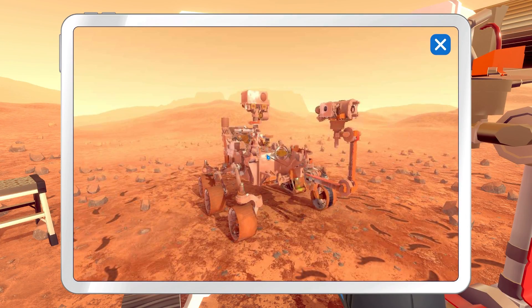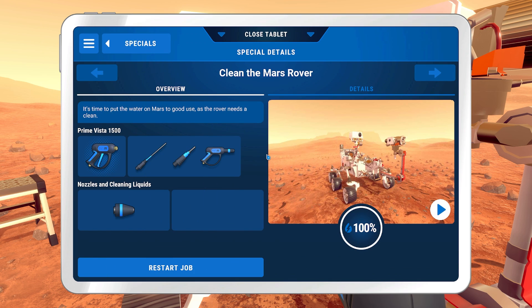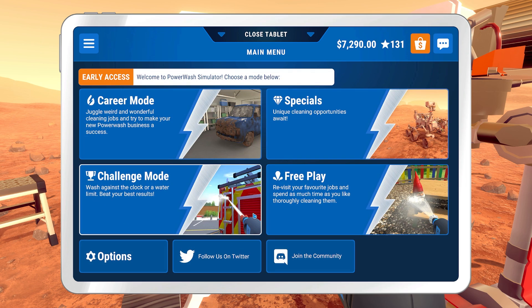Then they give you an overview of how you cleaned it — I think it takes a picture every few seconds or something. So the specials mode means unique cleaning opportunities: you don't have access to the shop and only a specific set of equipment, kind of like a challenge. But then they also have challenge mode, which is basically time trial mode. That's all for this video though.